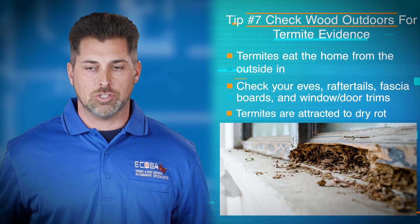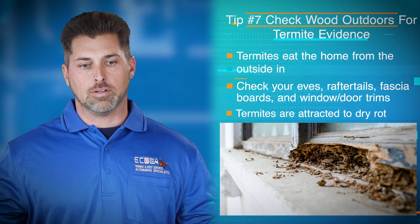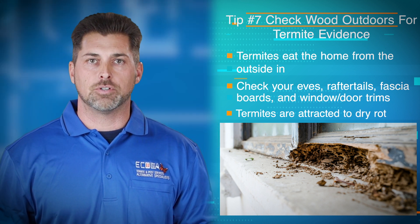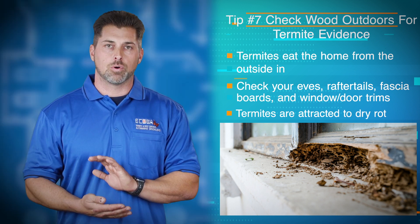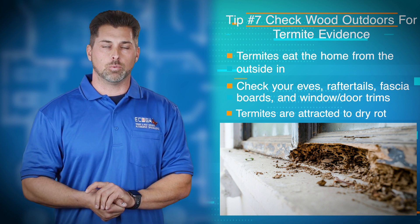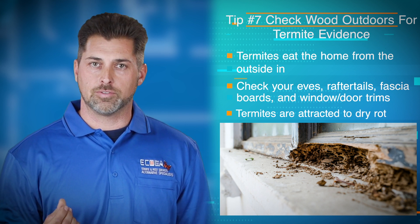For both kinds of termites, they generally swarm in the atmosphere outside in the environment, and they're going to start from the outside of your house and work their way in. So if you could check your eaves, rafter tails, fascia boards, any sort of trim around windows and doors — they're generally going to attack that first. Make sure those are solid pieces of wood, not rotten. They also like dry rot. Once the wood starts getting soft, they love attacking that as well.